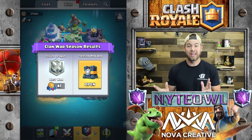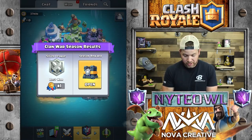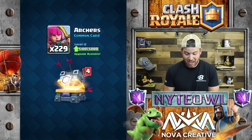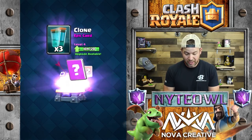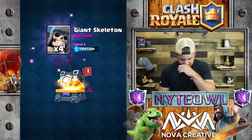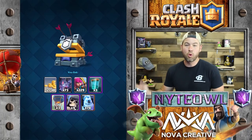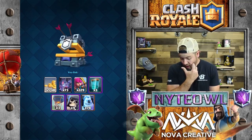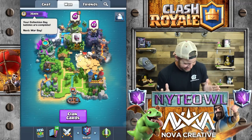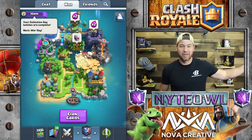Let's see this chest - silver league first place. We've done like third place our last couple of wars. Let's open this thing up! One in five chance of getting a legendary - archers, balloons... looks like I didn't get a legendary. That was a crappy chest. They need more rewards for clan wars - we battle every war and that's what we get. Anyway, thanks for watching, be sure to subscribe, take it easy, peace!